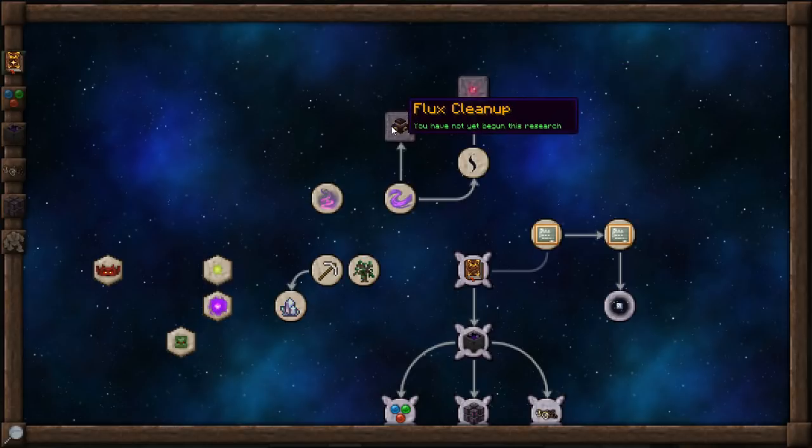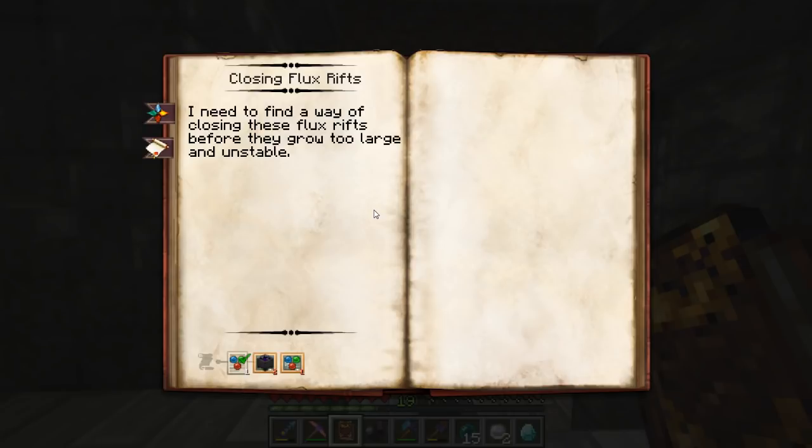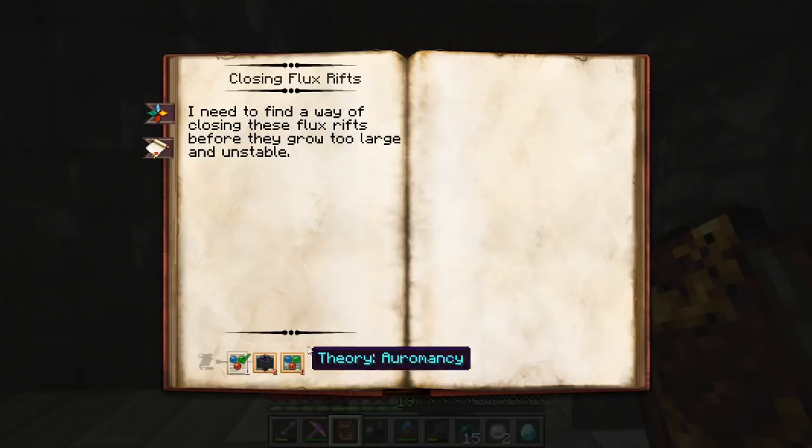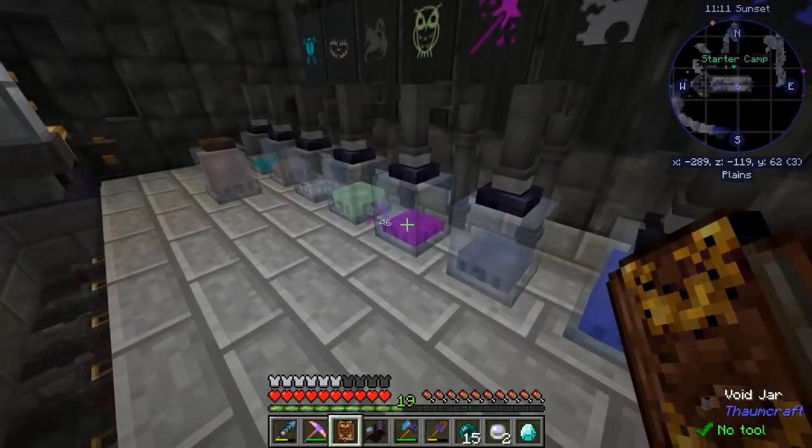We have Closing Flux Rifts and Flux Cleanup research. For Closing Flux Rifts, I need two alchemy theories and one auromancy theory. For Flux Cleanup: I have made a mess of things — flux has built up in the aura and I need to get rid of it fast. Flux is just dirty vis, but it can easily transform from energy into physical matter, making it dangerous as it can spawn taint. We need three auromancy theories and two alchemies. We've got a lot of work ahead of us.